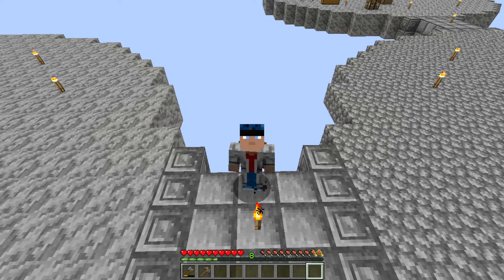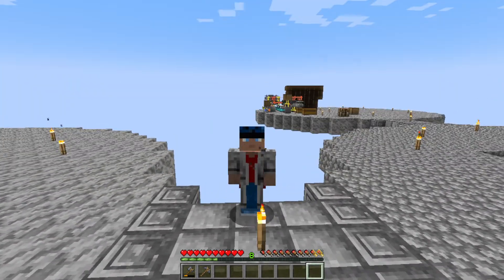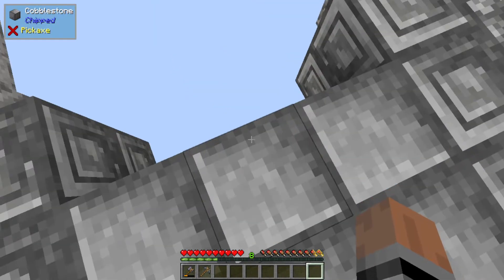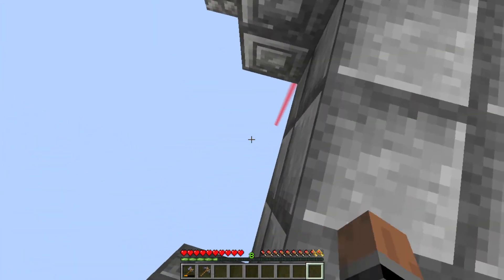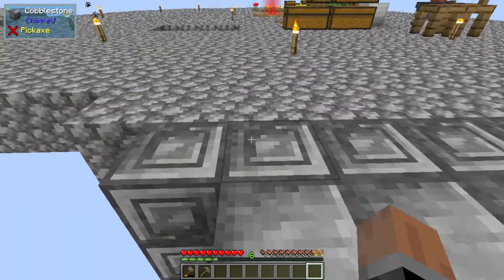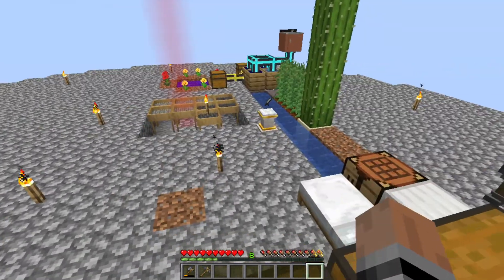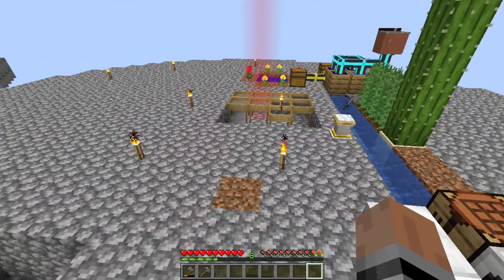Hello everyone, welcome back to All The Mod 7 To The Sky, Episode 8. As I have discovered, falling down there, even though it worked the first couple times, doesn't create a grave. So I lost everything I had on me, which was a lot of progress, actually.